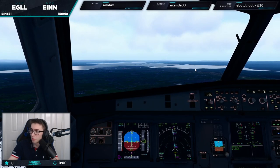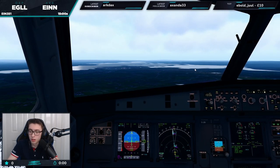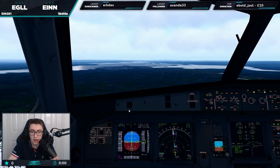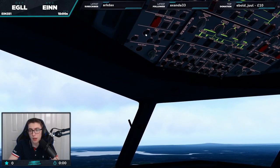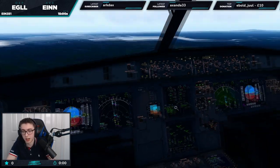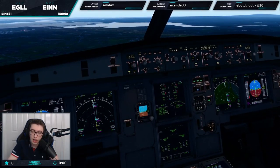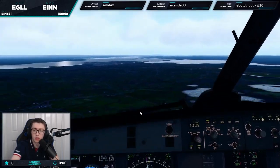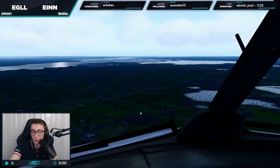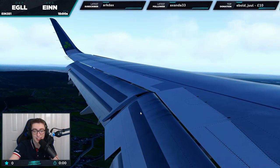Cleared to land, runway two four, Shamrock 381. Right, beautiful. We probably didn't need to reduce that quickly, but make sure we give the cabin a call — lights are all on for landing, seat belt signs all on, all that good stuff. Land memo, no blue — beautiful. It's definitely a bit gusty but we'll see how we get on.